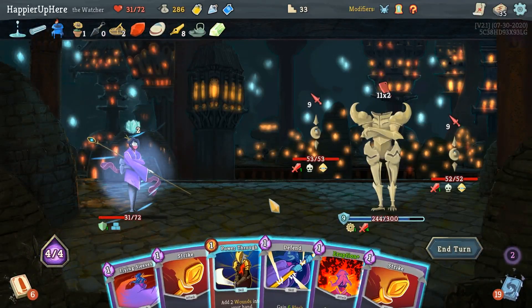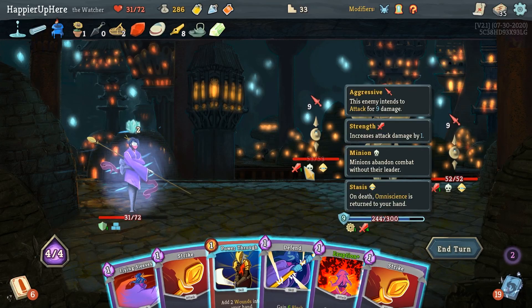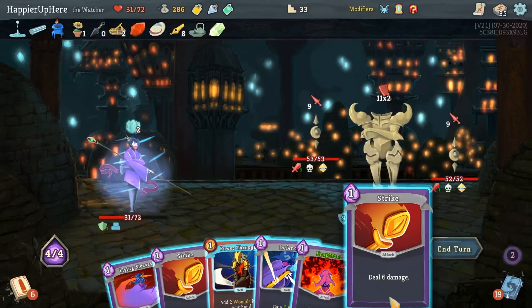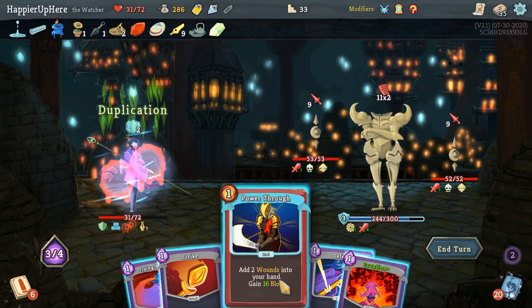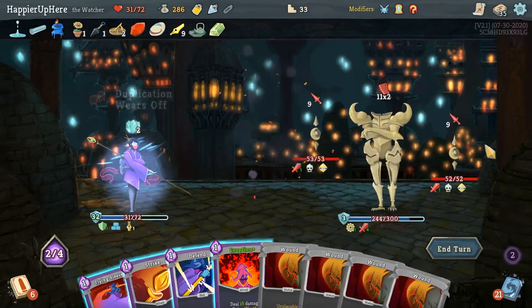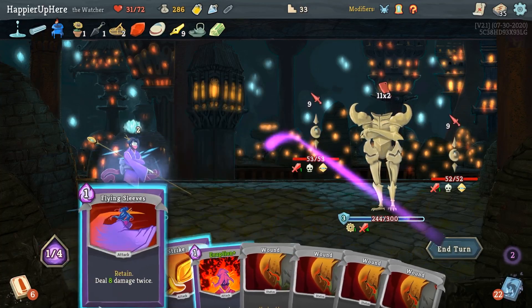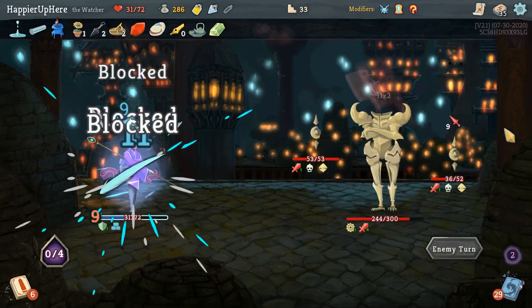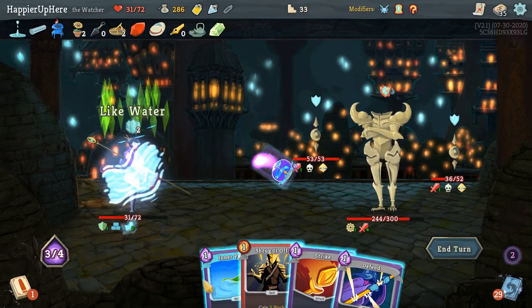Now everybody's attacking me - I don't think there's much I can do about this. Defense is going to be the big problem. Definitely can't play the Eruption unfortunately. Let's do Strike. Let me duplicate the Power Through. 40 incoming - I have 34. Defendant and Flying Sleeves - I'm not really saving up any block for the big attack unfortunately. Haven't taken any damage yet though. Like Water, Inner Peace - Ghostly Armor, Flame Barrier, Shrug it Off, considering drinking the Bottled Miracle to play two more defense.